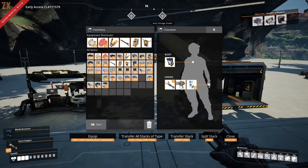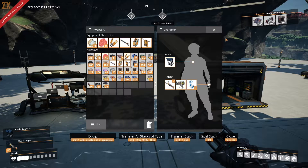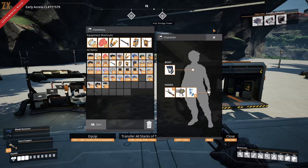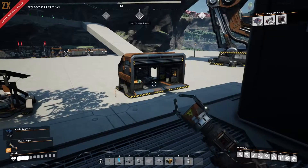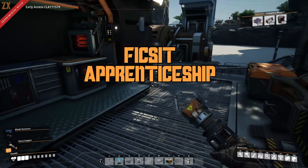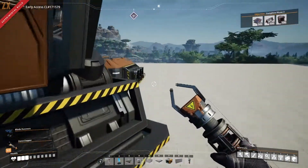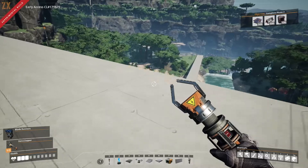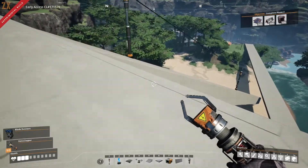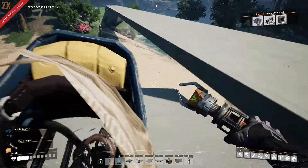Hey y'all, it's Zooks and this is Let's Play Satisfactory, where everything is made up and the coupons don't matter. The coupons are like food on your plate when you have kids - that's their food, not your food. Welcome back everyone to the Fix It Apprenticeship Program. Last episode we got some basic steel set up down here in the lake basin - technically this area is called the Western Dune Forest.